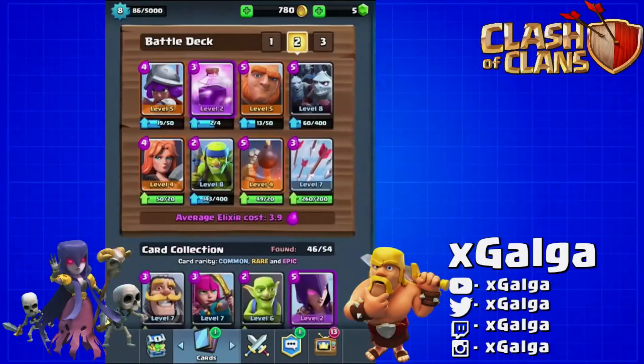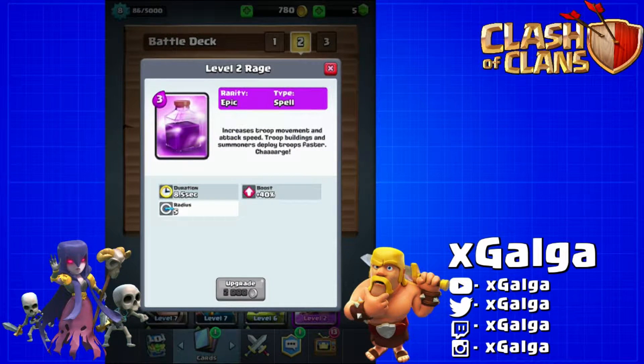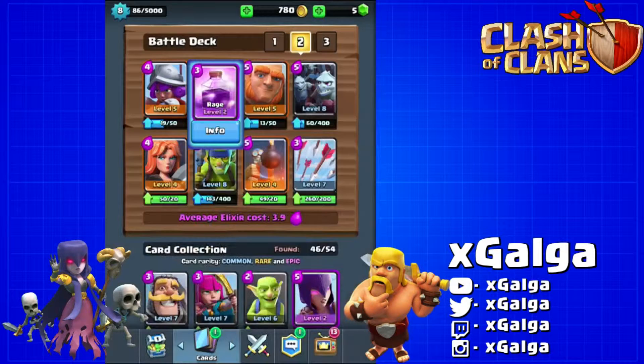What's going on guys and gals, back here and today I'm bringing you a brand new Clash Royale video. Today we're gonna be highlighting the rage spell. I have a level 2 rage which gives you a 40% boost to attack speed and troop movements.